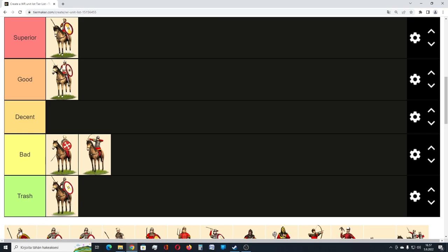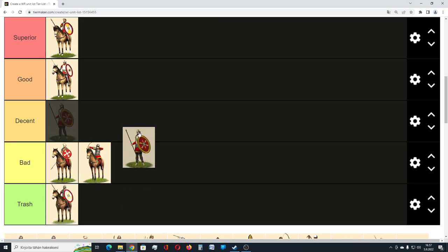Then we have the Auxilia Palatinae, and these guys are the best spear infantry that the Western Roman Empire has. They are quite solid and have good morale. You need quite a high tier barracks to build them, and they are not much cheaper than Comitatenses, and they don't have those throwing spears or pila that the Comitatenses have. But they have the Shield Wall special ability, which increases their usefulness. However, they cannot be used as offensive infantry — they are mostly meant for defensive purposes. Because of that, they are not good tier units, but I think they are decent nonetheless. Strong decent, I would say.